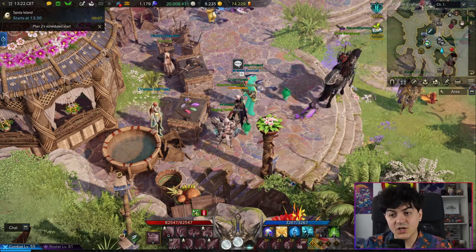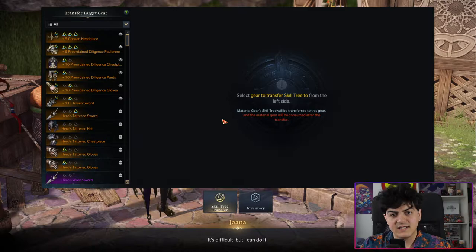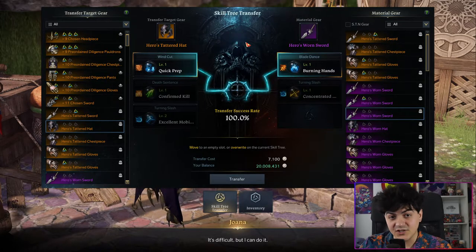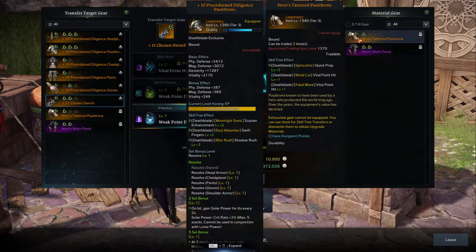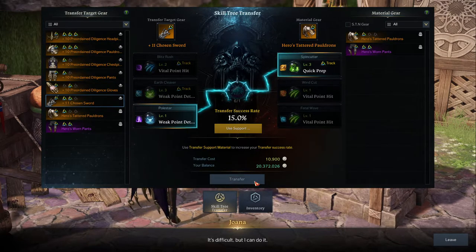If you only want one of the tripods, you can go to the transfer skill tree NPC and use the transfer window to pay silver to move one of the tripods from a piece of gear over to a piece of gear that you are using. There's a 100% chance of success for level 1 tripods, but as you get to higher level tripods, that chance of success is going to decrease dramatically.